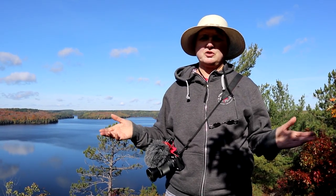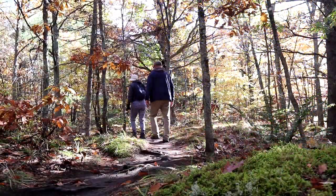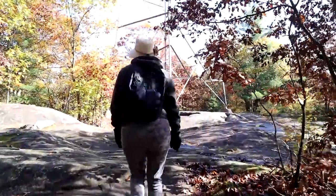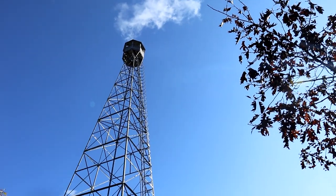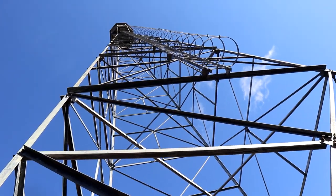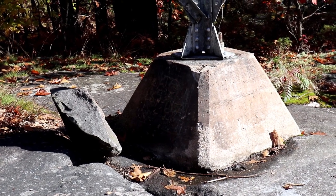The first stage of this cache is to take your picture with this tree. At this stage of the virtual you need to get your photo with the tower in behind you, but specifically situated so that you make sure that the cupola right there is in your photo. Then this is one of the two questions — you need to get the initials that are etched in the cement base of the tower right there, and then we're ready to go to the next stage.